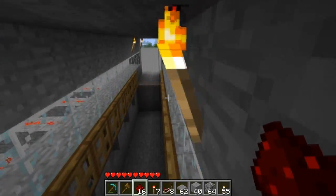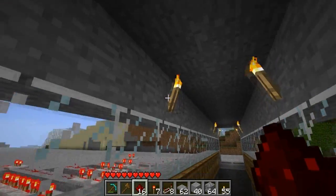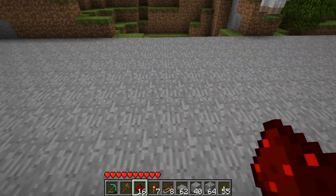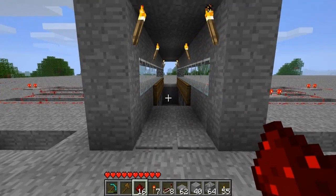These are kind of useless — I mean, you can just jump on here and walk across. But that's not the point. First of all, you can make the ceiling lower. But there's not really any point for security in Minecraft, because people can just break the blocks. But it's just a cool little concept.